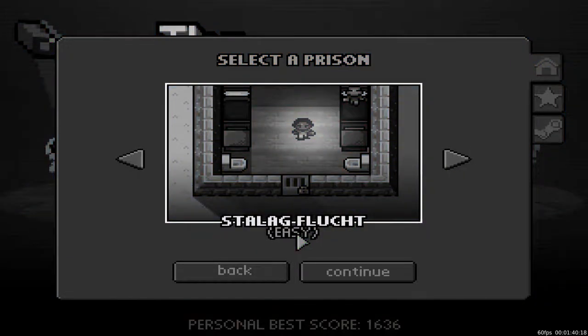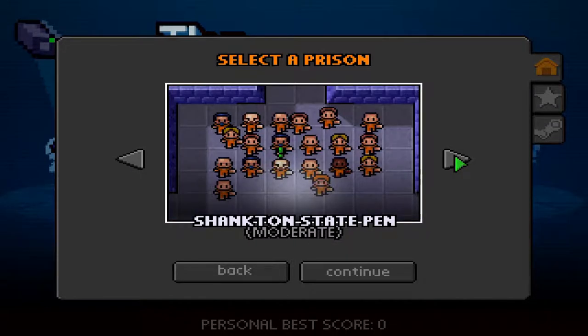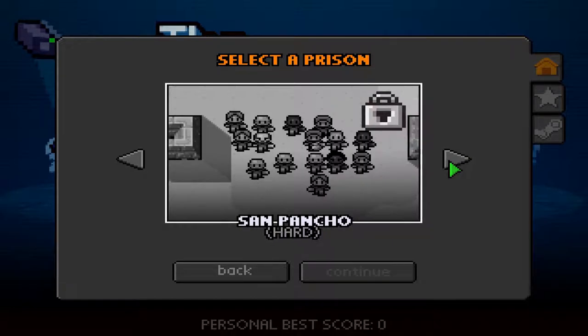Just to correct myself — it's called Stalagflucht. That one is easy difficulty, so a bit harder than Center Perks, and as you can see it is unlocked. Normally this would be locked until I escaped Center Perks, and that goes on for the rest of the prisons. I have also completed Stalagflucht, so Shankton State Pen is also open for me. But I'm going to start at the bottom at Center Perks. The difficulty rises as you progress — now it's moderate — and then harder and harder.